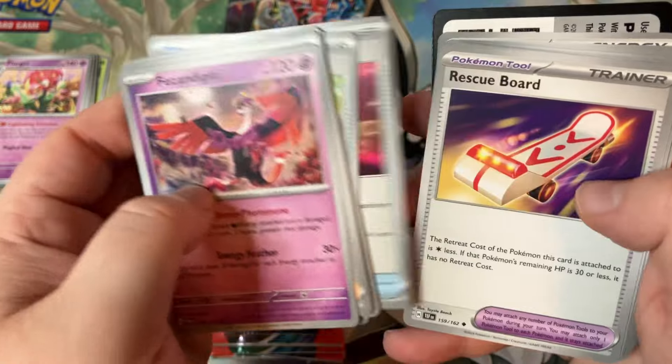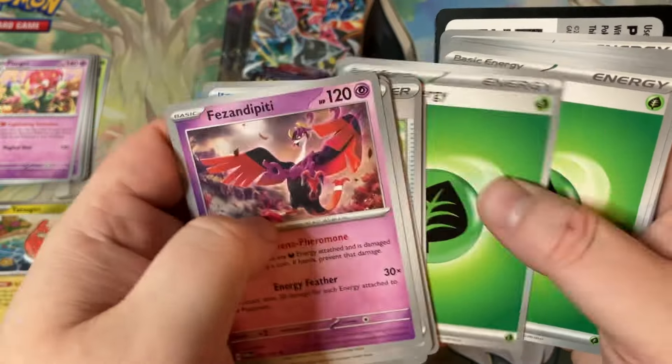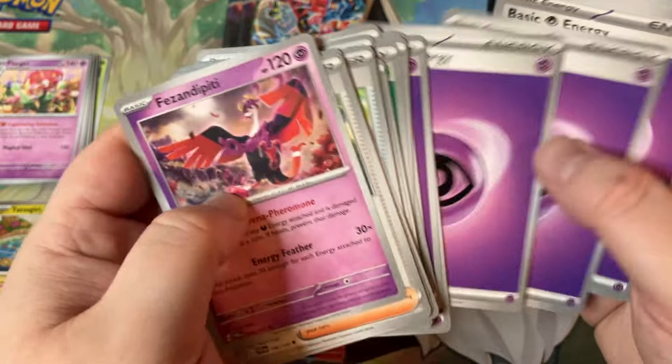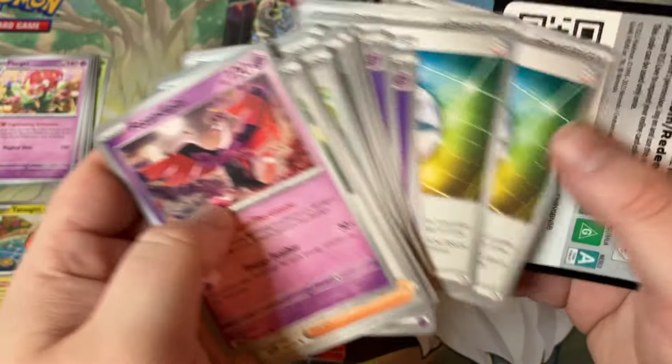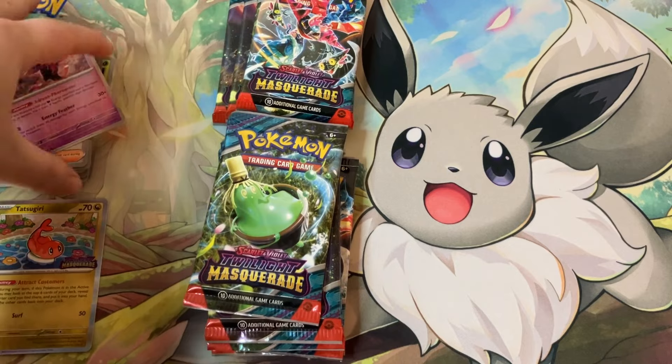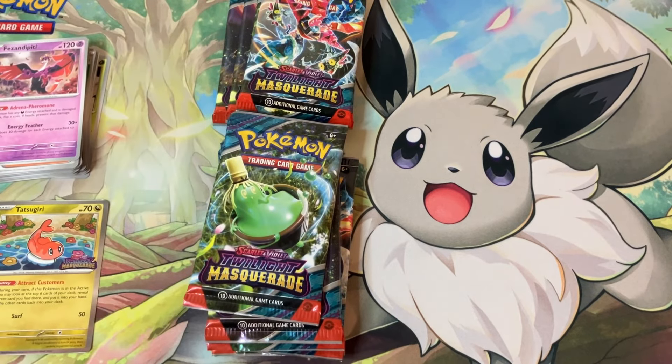Gotta have the Rare Candy, right? And then we got some Energy — Grass, Psychic, some Luminous Energies, and a code card. Don't bother checking the code cards — I'll definitely use them.